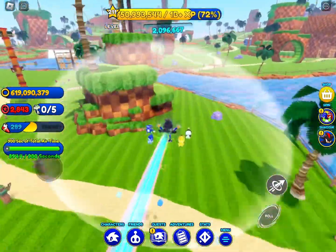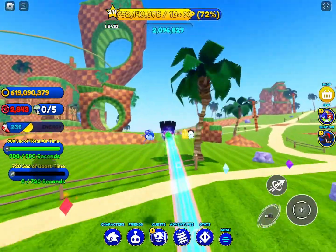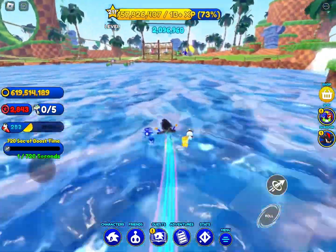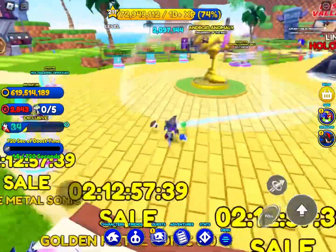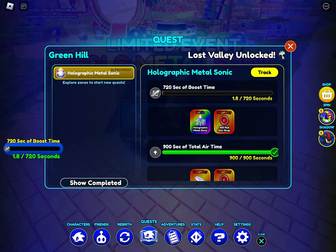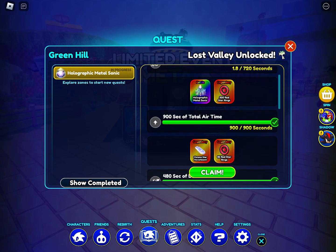Done. A few more air time and we unlock the hoverboard. There we go. Boost for 722 in 20 seconds. Let's go unlock. There it is, let's go get the hoverboard.